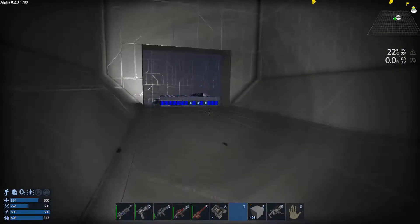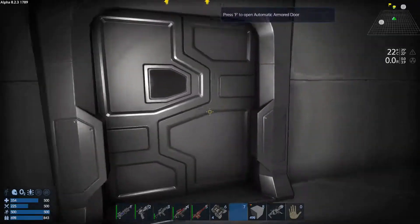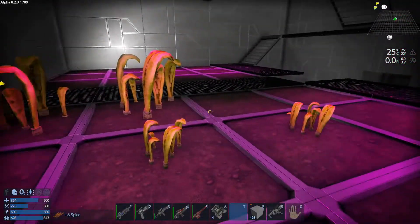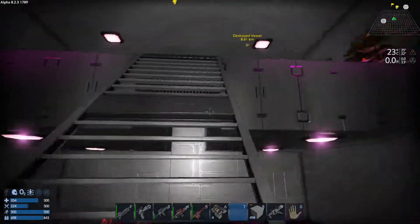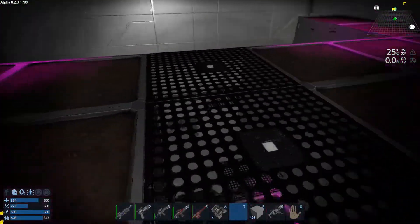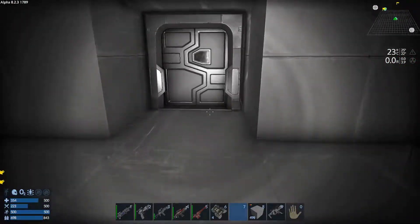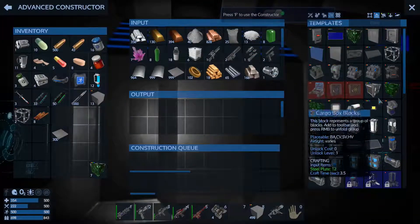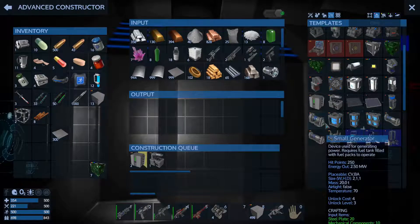All right guys, I think we're kind of set up. Get out of fly mode — or jet pack, whatever you want to call it. Nice, already got crops coming in! We can survive. Oh, I can't get those yet though. You know what — we don't have any fridges or food processors in here, that's what we need. We need some fridges. Let's get like two fridges and a food processor just to start with.